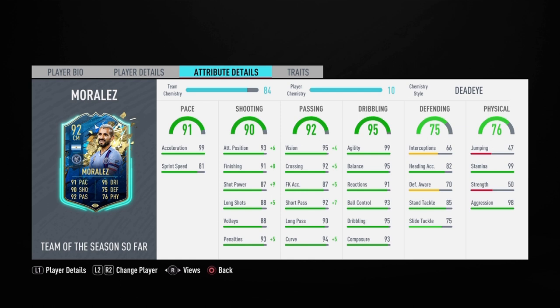On to his best stats — talking about meta: 99 agility, 95 balance. These MLS cards are so meta — Opara, Martinez, Bela — all of these players are super meta, and add Maxi Morales to that list. 91 reactions, 93 ball control, 95 dribbling, and 93 composure — he's clutch. He has 66 interceptions, 70 defensive awareness, and 85 standing tackle. He is 5'2" guys — 5'2" — and he has those defending stats, which is ridiculous. 99 stamina should last the whole game, 98 aggression, but that 50 strength is going to be a problem — hopefully the balance and aggression offset that.